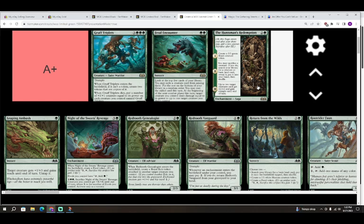Something important to know: whenever a Saga hits its final chapter, you actually have an opportunity to use the enchantment before it gets sacrificed. When you draw your card, the third lore counter goes on the enchantment, the ability goes on the stack, and the enchantment doesn't get sacrificed until the ability resolves. So you can sacrifice Sagas to a Bargain card at instant speed before the enchantment is sacrificed. Keep that in mind — I'm definitely looking forward to making that interaction happen.